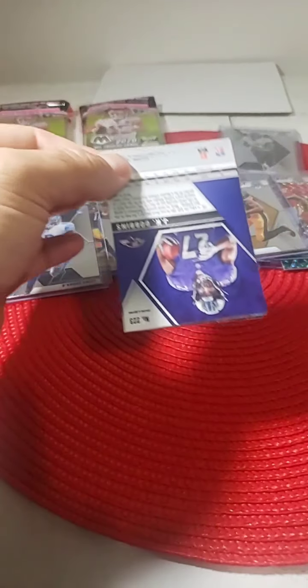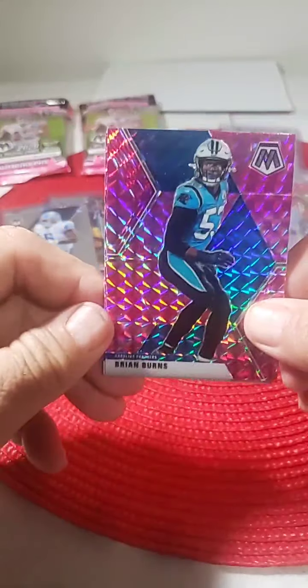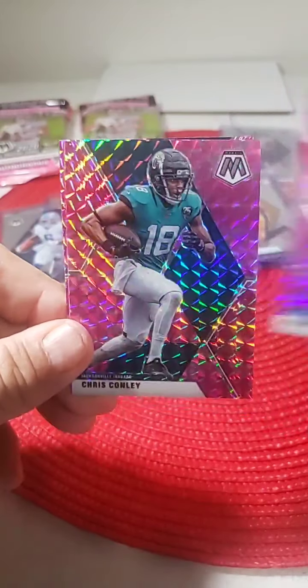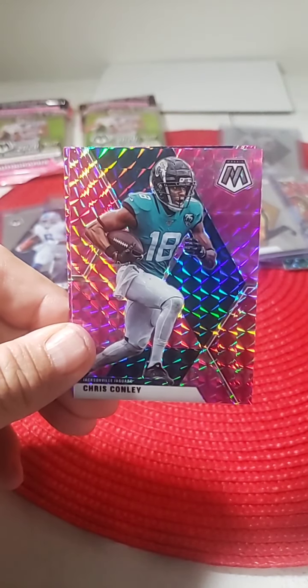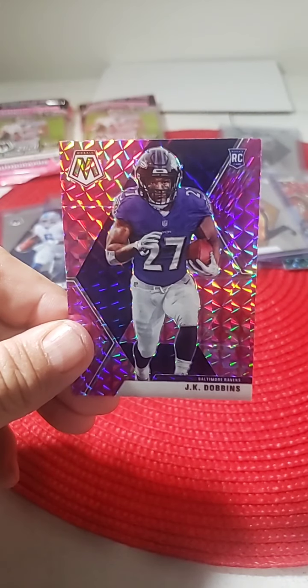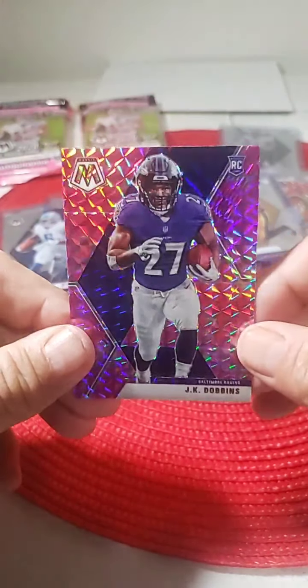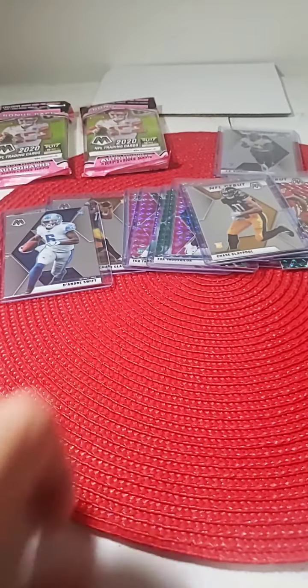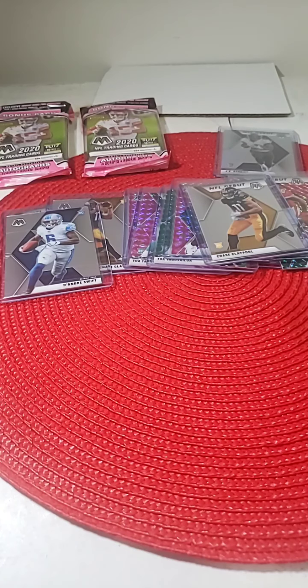Another rookie on the back — a good sign for the Ravens. Brian Burns pink camo, Chris Conley pink, and JK Dobbins pink camo. So JK — we have a JK Dobbins pink and a JK Dobbins silver for the Ravens. Put that in a top loader for you.